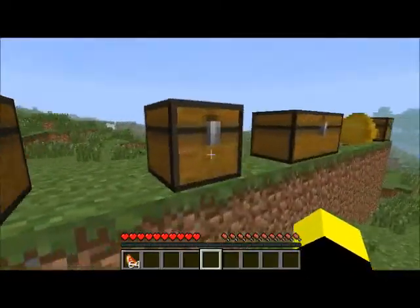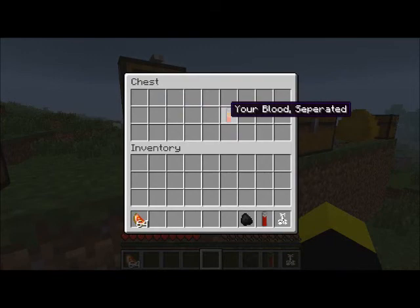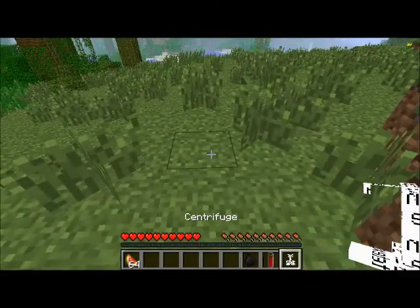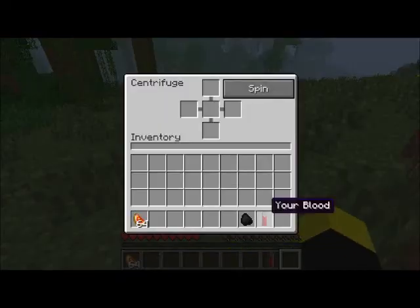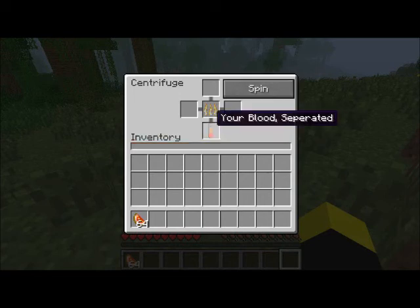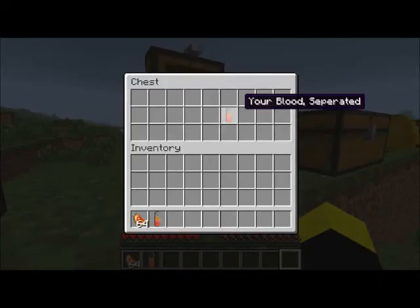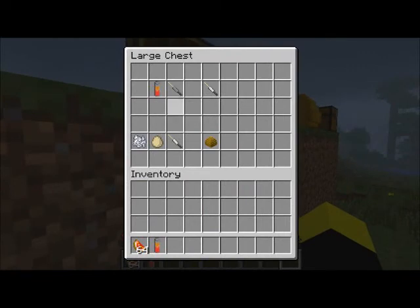So the centrifuge is pretty hard to craft. When you've got it, you need to place it down, put your blood in there, and put coal in the middle. You can put as many blood tubes as you want all around. Let's just wait till it's finished — there we go, your blood separated.